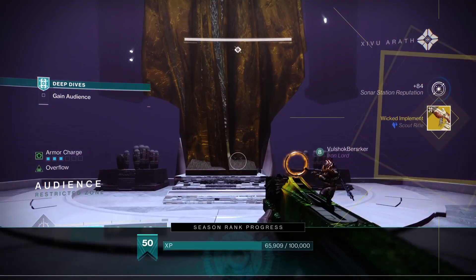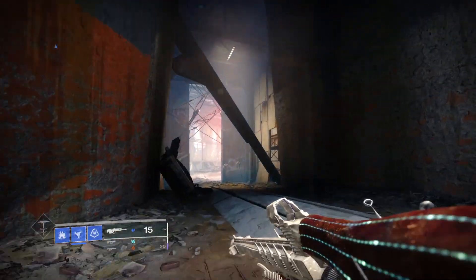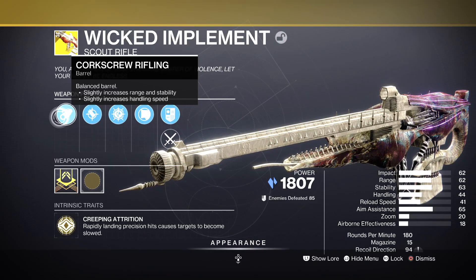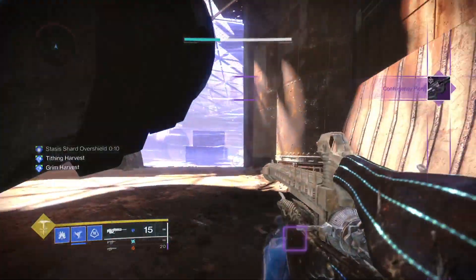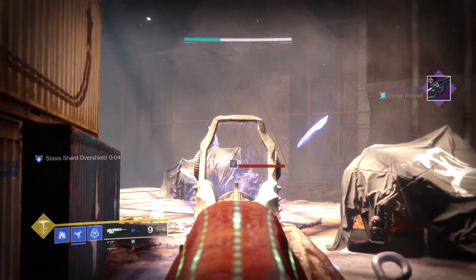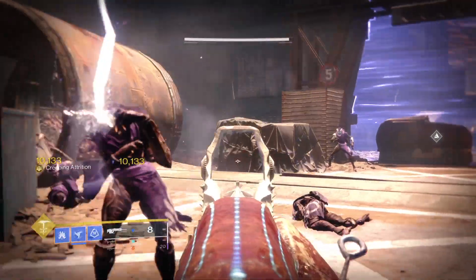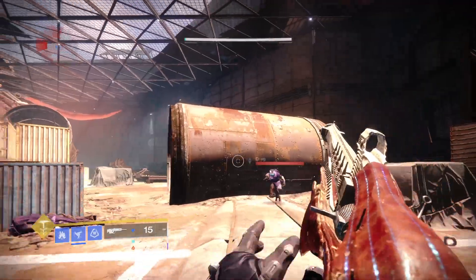And just like that, you've got a new exotic scout rifle. I wanted to give some general first impressions and potential uses, so I ran a Lost Sector with it. It comes with corkscrew rifling, accurized rounds, and fitted stock — all perks that promote stability and range, which are good things for a scout rifle. But the main attraction for Wicked Implement is its exotic intrinsic perks. The hallmark of a good exotic in Destiny, in my opinion, is something with a great gameplay loop and feel, and I think Wicked Implement is a sleeper hit for stasis builds.